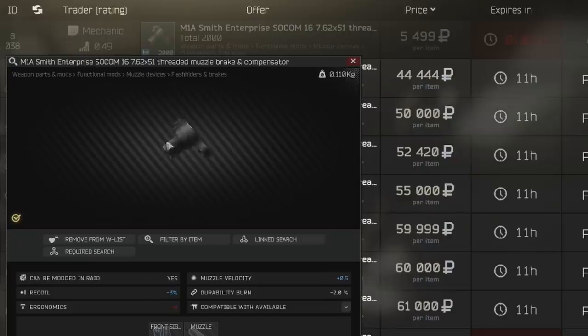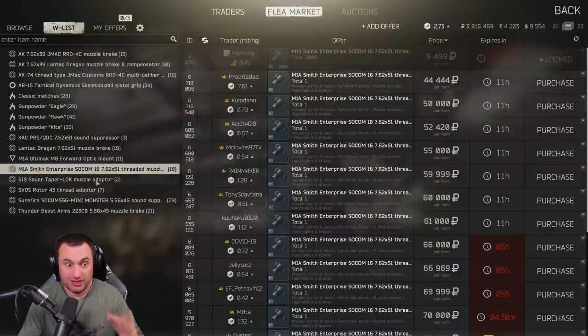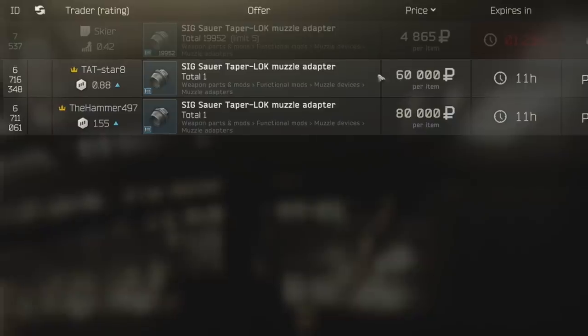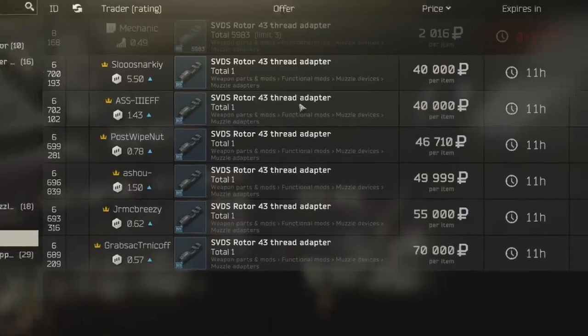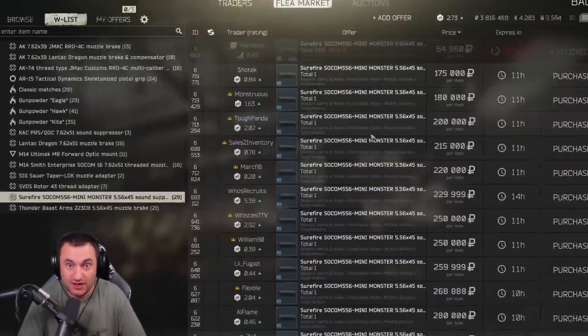Obviously the SOCOM muzzle brake - this is just because of how it gets used in some of the parts. If you find these, they might look like a piece of junk, but this M1A Smith Enterprise SOCOM 16 muzzle brake and compensator is worth a bunch. Then you have the attachment for suppressors - these things are pretty rare, they're attached behind a higher level trader, so if somebody wants to put a suppressor on a gun they have to buy this part and this is the only way to get it. SVDS rotors go anywhere from 25 to 30,000 all the way up to over a hundred thousand depending on how many are on the market. This is the only way you can suppress an SVD, one of the very popular sniping guns in the game. And then the biggest one I could find - this one is absurd and it's because it's needed for gunsmith four. This suppressor rivals a graphics card in price.